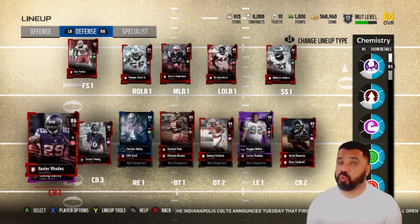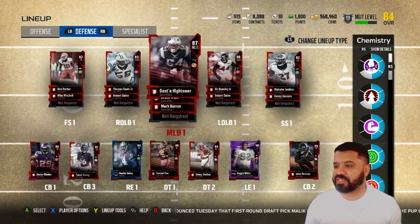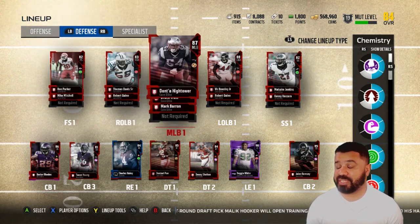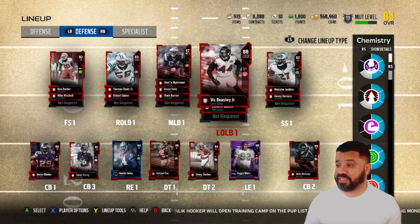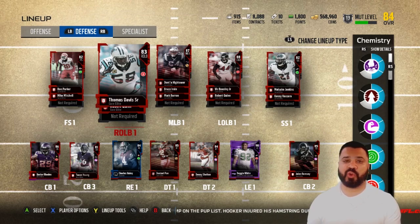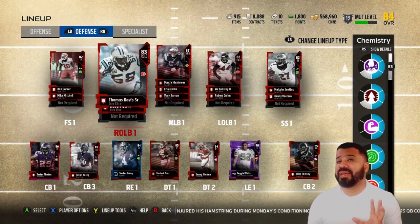Some notable players we have: Xavier Rhodes — great cornerback, I've loved everything I've seen from him — and I got Jalen Ramsey on the other side. For safeties, I got Malcolm Jenkins on strong safety and Ron Parker as my free safety, so those are definitely spots I want to upgrade. I got Dante Hightower at middle linebacker; Bruce Irving is backing him up. Since I got that Vic Beasley Jr., I probably want Deon Jones and Thomas Davis Senior at outside linebacker.